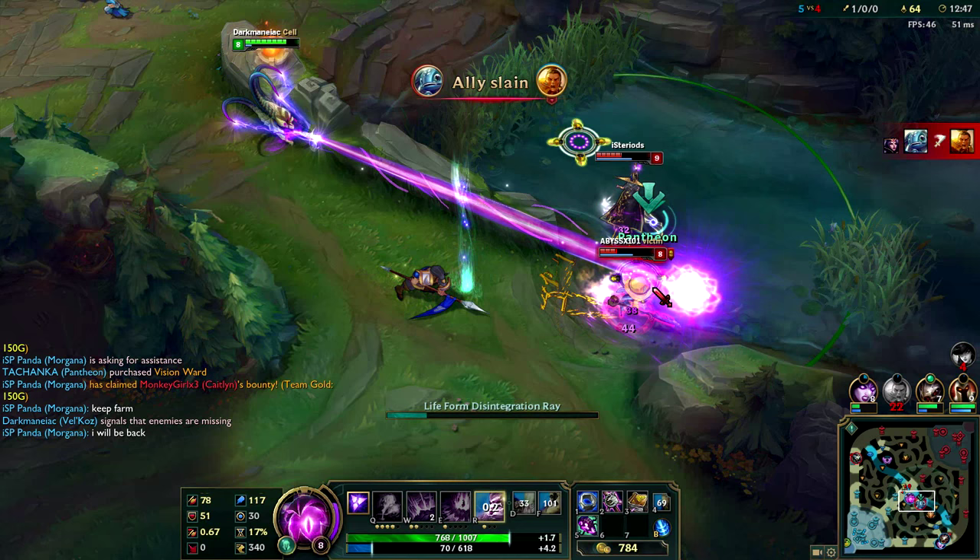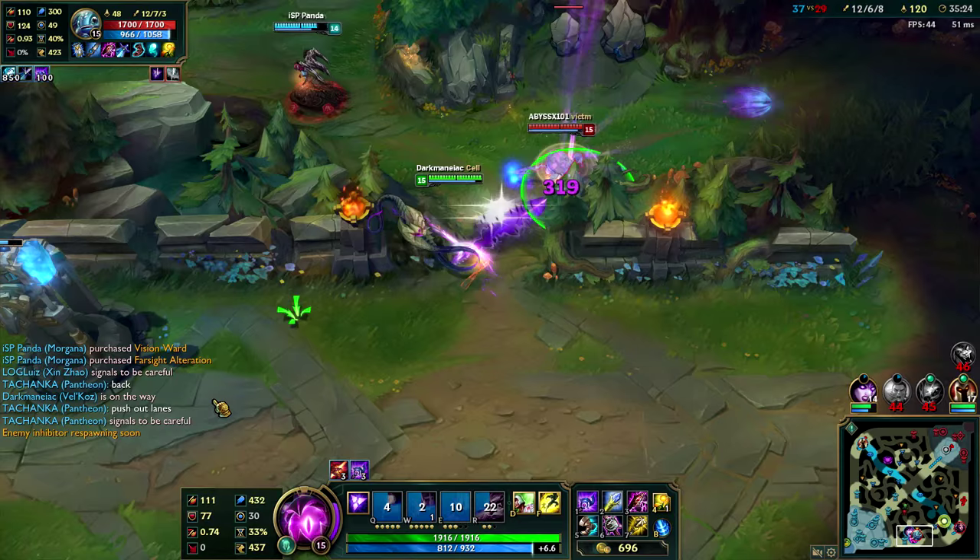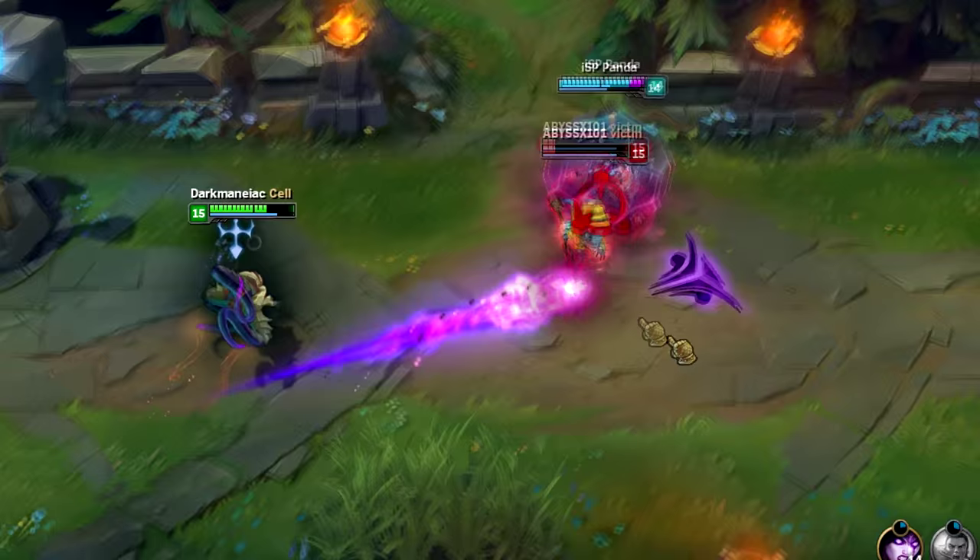It's a good idea to use this ability from range and possibly over a wall. Another strength of Vel'Koz is his ability to kite. The slow from his Q and the knockback from his E makes cutting away from enemies pretty easy. These abilities combined with his W can continuously apply Vel'Koz's passive true damage while he kites.